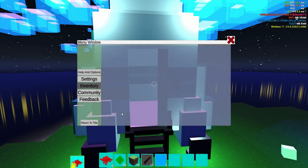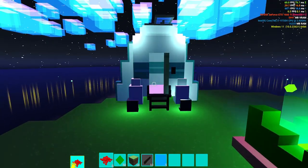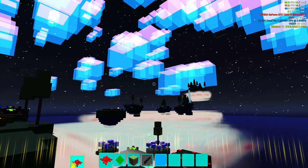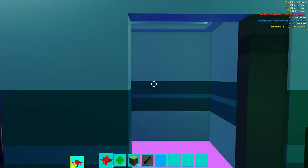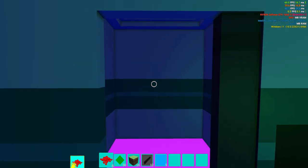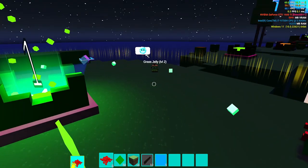Now here's my section on features that I think could be improved or implemented into Sky Jellies. There's this rocket you come in at the beginning of the game — even though you can go between islands and go back to the title from the menu, it'd be a cool minor detail if you could go to the rocket and it would have a prompt to go back to the main menu or something like that.